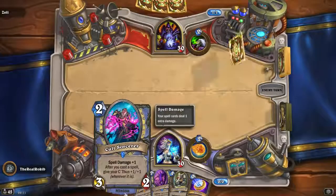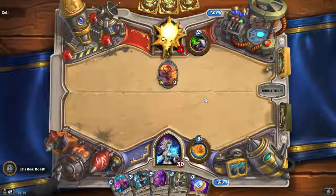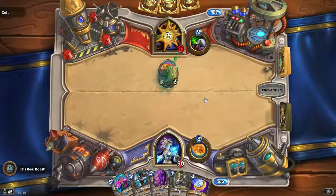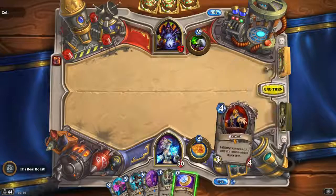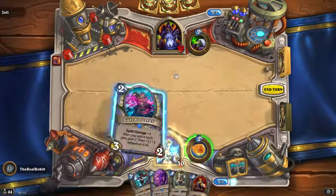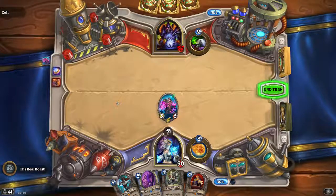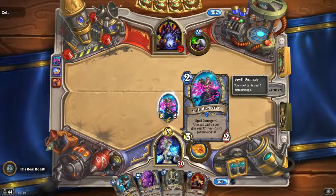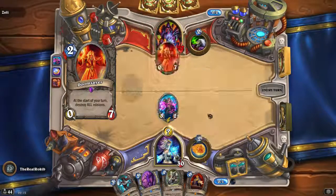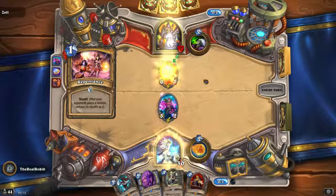That's a two and a three. And his spell was to kill himself — that's hilarious. Throw you down. After the opponent plays a minion, reduce his health to one. Nice. Okay, this health gets reduced to one. That's perfect.